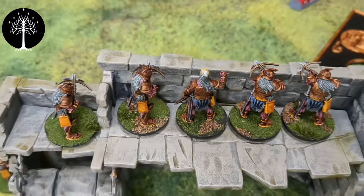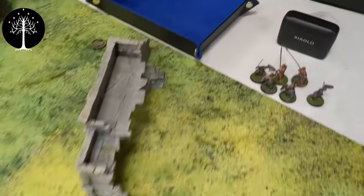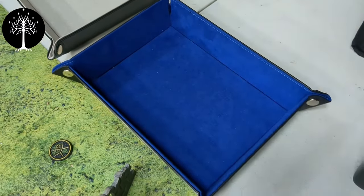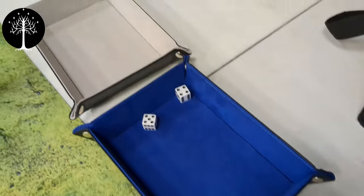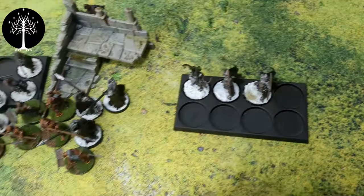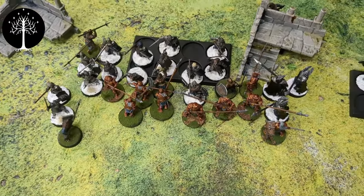Vrasku takes a couple of shots into this cluster. He didn't move so he can shoot. Looking for threes — he hits with both. Strength four to defense six, so needing fives. He kills one. End of the shooting phase — we got a couple of kills from the crossbows. The Minas Tirith side can't shoot because they moved too far.